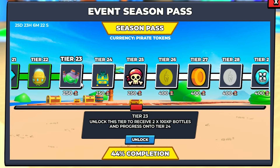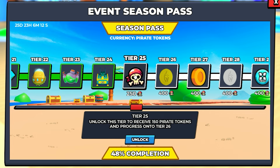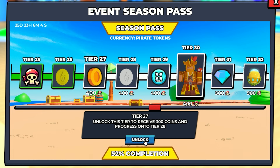Tier 21, 175 gems. I like that one. Unlocked. Another premium pet egg. Unlocked. Tier 23, I like this one — you get two bottles of 100 XP. Unlocked. Tier 24, the limited serpent crate. Unlocked. Tier 25, some more pirate tokens. Unlocked.